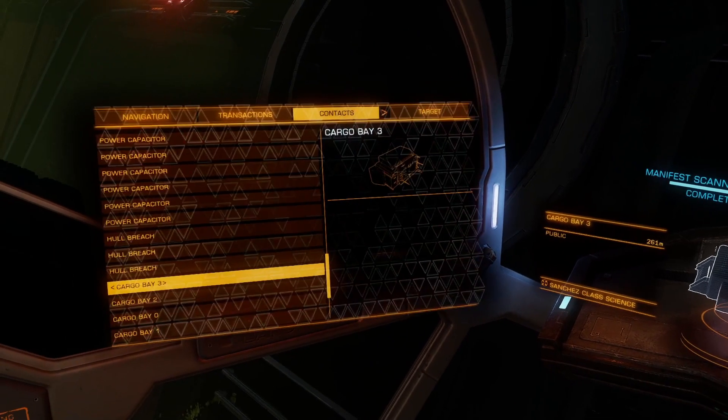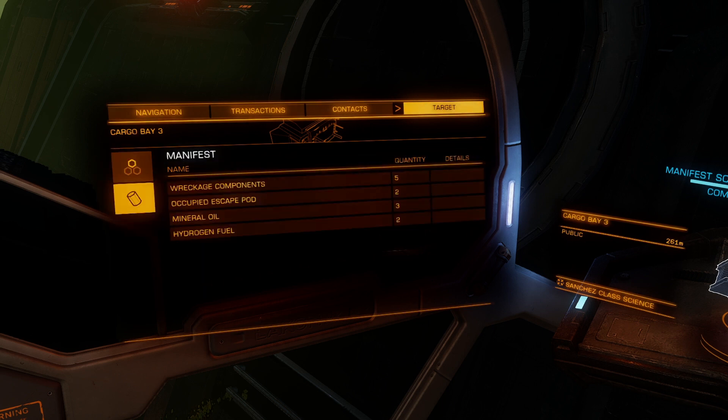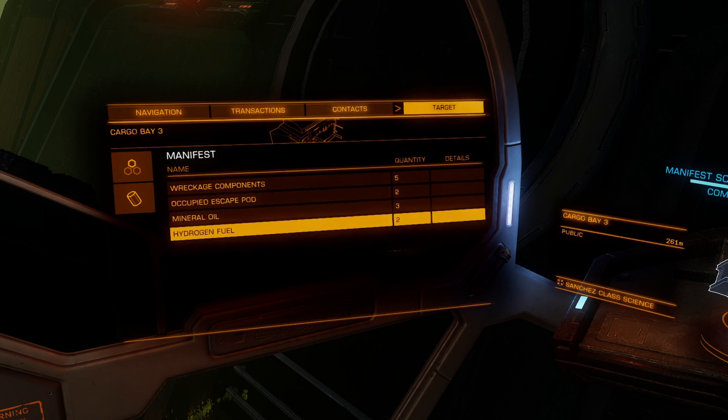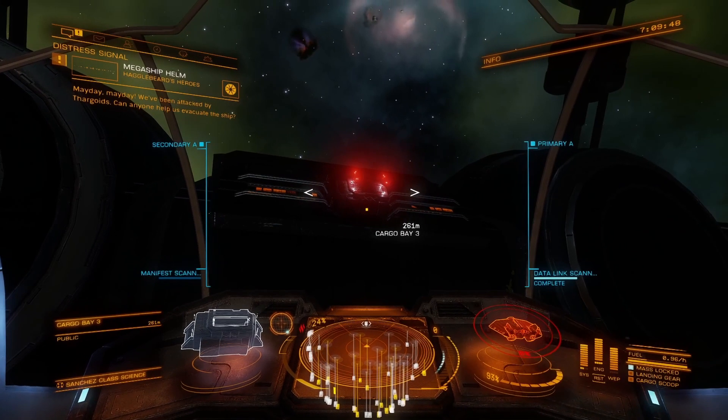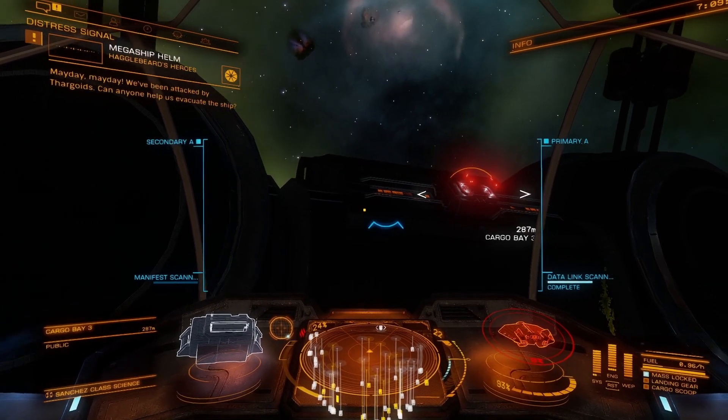To see what's inside, go to contacts, target it, and go to the sub-target menu to check what's inside. You may find: breakage components, occupied escape pods, mineral oil, hydrogen. In those pods, we can find the Thargoid sensor and Thargoid probe. If we don't find them, we just need to log back to the main menu and log in again until we find them. The first time it took me four attempts to find them both.